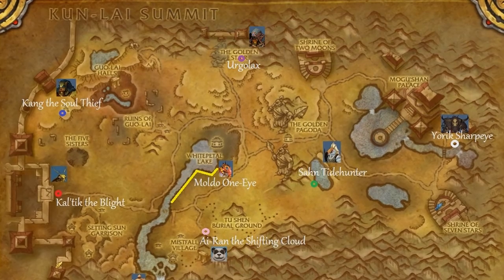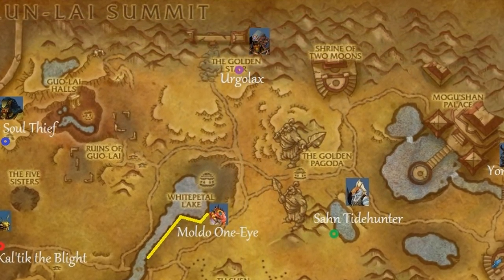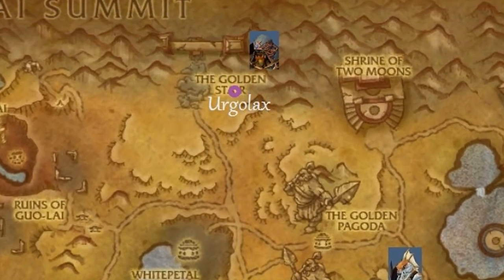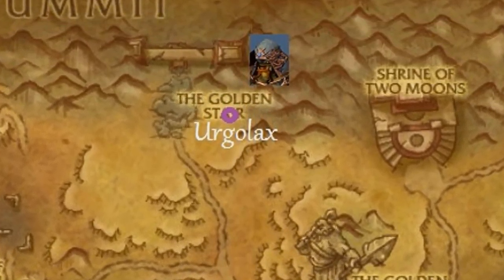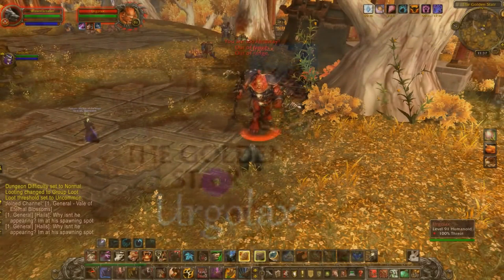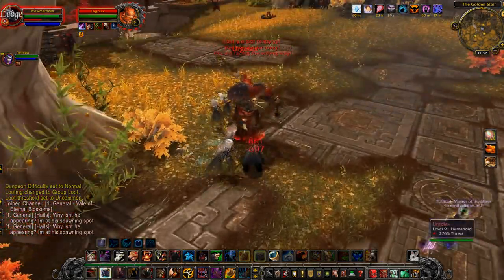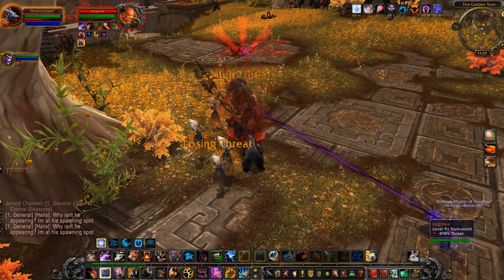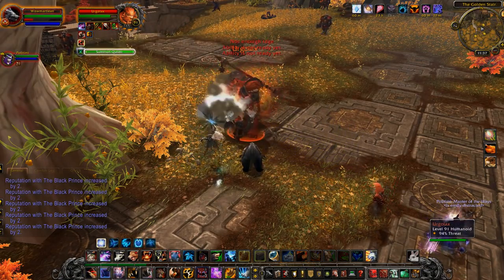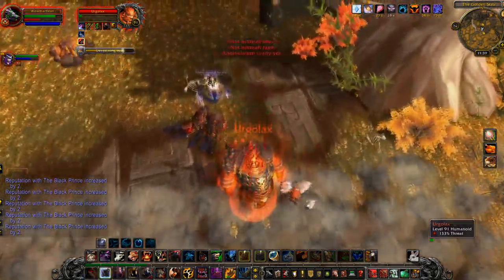We head northeast to the Golden Stair where we find Urgalax, the final rare in the Vale of Eternal Blossoms — and for me, the final rare in Pandaria for the achievement. This is a very busy area with a lot of dailies. He is also close to the Horde main city, Shrine of Two Moons, so NPC Scan may make him difficult to kill. There are many adds in the background and little adds that spawn next to you throughout the fight. If you're on a PvP server, this will be especially interesting. We go through this fight for several minutes with adds continuing to spawn.